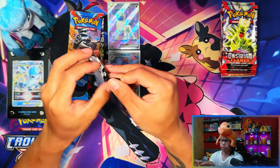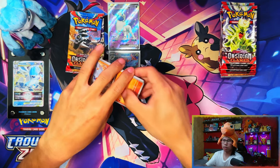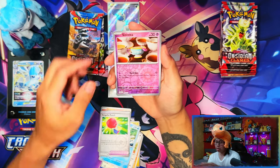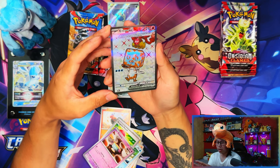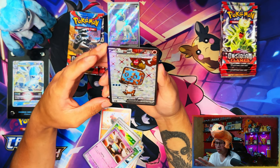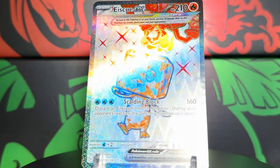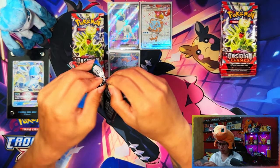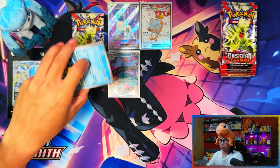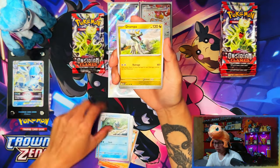Three packs left from this Pokemon Center Elite Trainer Box with only two hits. In my first one I got four, in the second one I got five — this one might be the worst of the three I'm opening. Maybe not — we get a full art! Ice Cube EX full art, centering is a bit heavy on the left. Two packs left and I've pulled two full arts and an AR — I'll take that for sure.